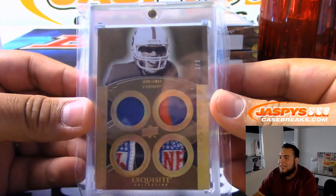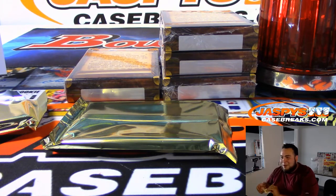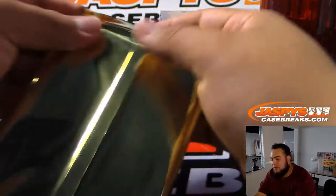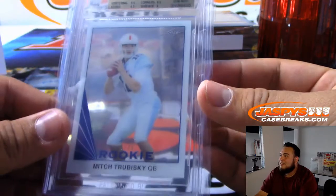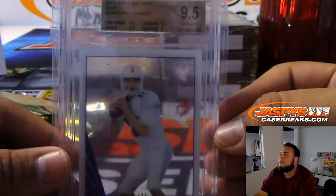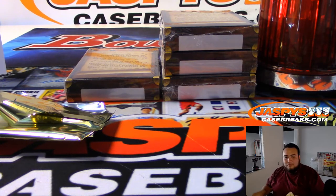AFC West! Wow, keep them coming — 3 for 3 so far, geez. Got to share the love, everybody else is gonna hate me if they don't already. Next one — we have a quarterback, can anybody recognize this just by looking at him? Mitchell Trubisky, Leaf Clear Draft Blue, 8 of 25. Chicago Bears — are you kidding me? NFC North! Oh my god, this is unbelievable.